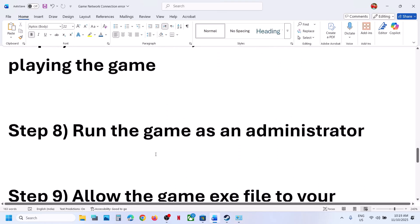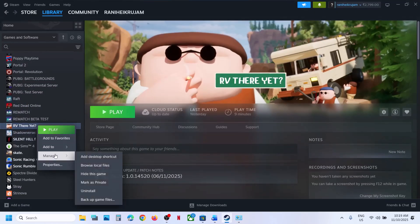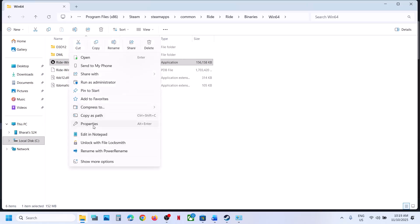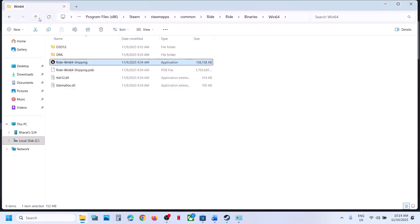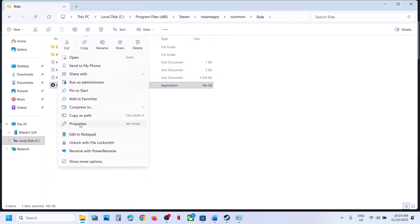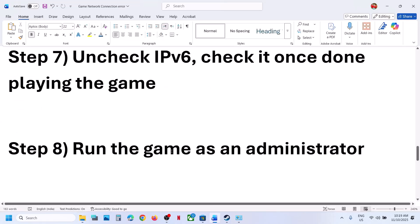Still not working? The next step is to run the game as an administrator. Right-click on the game, select Manage, then Browse Local Files. Open the game folder, go to Binaries, then Win64. Right-click the exe file, go to Properties, go to the Compatibility tab, check 'Run this program as an administrator', hit Apply, click OK. Do the same with the first exe file — right-click, Properties, Compatibility tab, run as administrator, Apply, OK. Now launch the game and check.